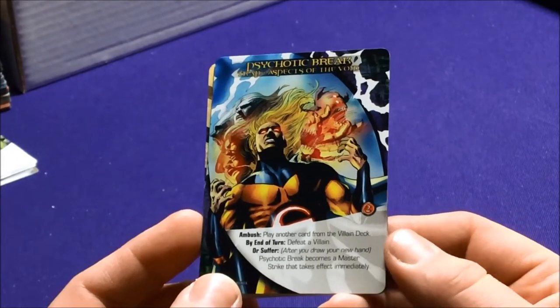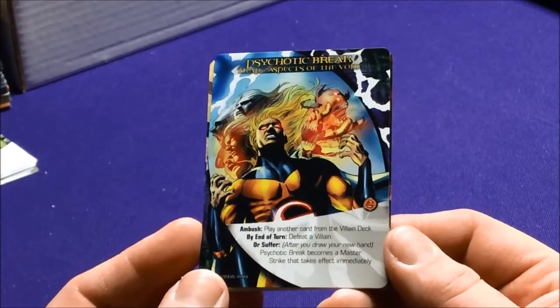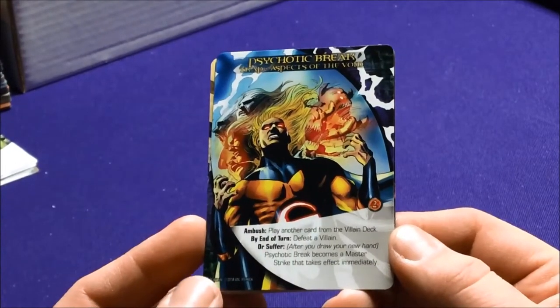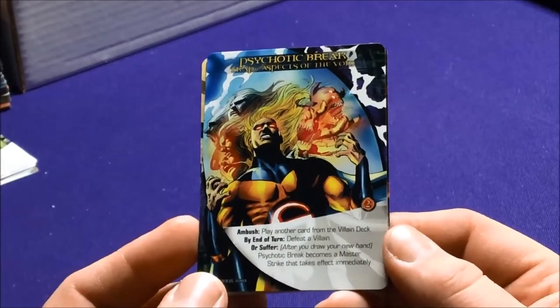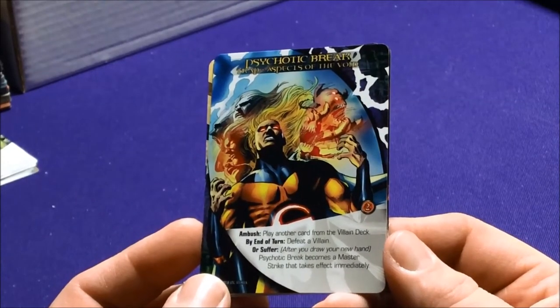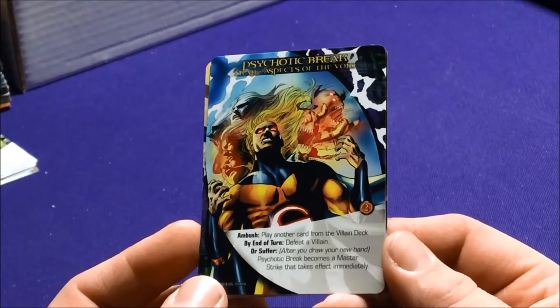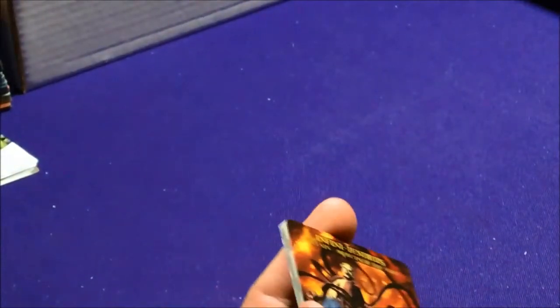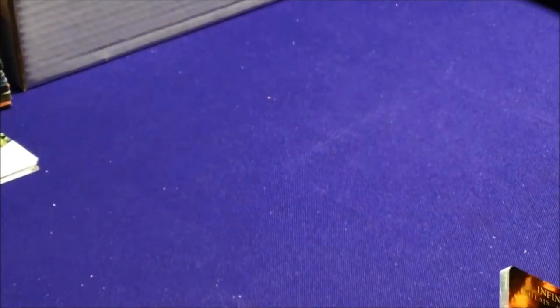The Aspects of the Void villains include Thingatengro with Wounded Fury Ambush that captures bystanders. Shadow Man — fight, you gain two stars, which is a good bonus. Black Anti-Hurricane has each player simultaneously put a card from their discard pile into the discard pile of the player on their right. Demon Form — fight, you Feast; if Demon Form Feasts on a non-gray hero, gain a hero from the HQ of that cost or less. The Trap is Psychotic Break — Ambush, play another card from the villain deck; by end of turn defeat a villain, or after drawing your hand, Psychotic Break becomes a Master Strike and takes effect immediately.